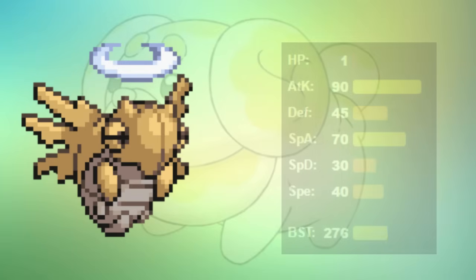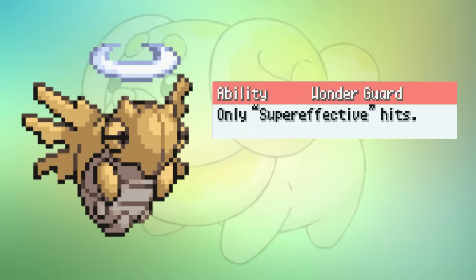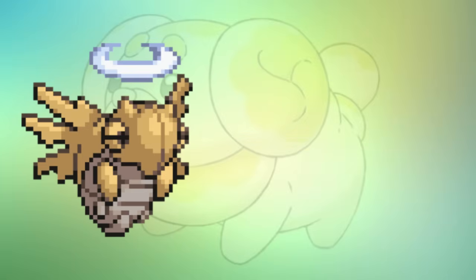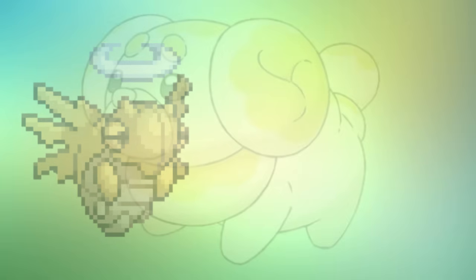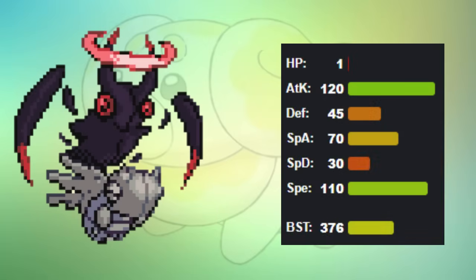Let's start with one of the most gimmicky Pokémon of all time: Shedinja. Only having one HP, it relies solely on its unique ability, Wonder Guard, to protect it. Wonder Guard only allows super effective moves to hurt it. There are some cases where it can be okay, but it's not really good at all. So they gave it a Mega Evolution, giving it four abilities and way more speed and power.